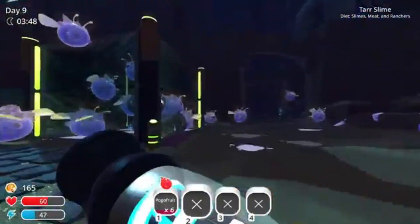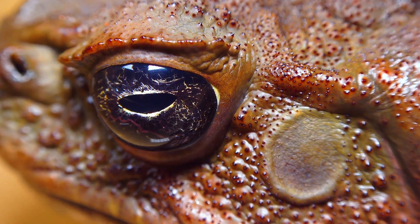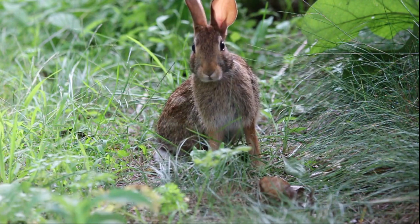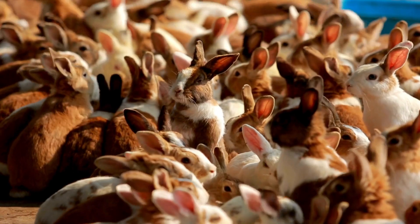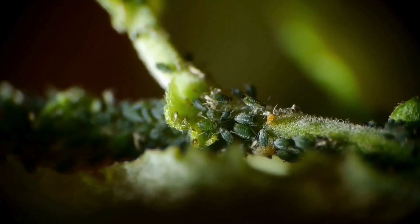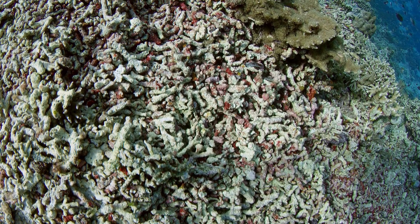We've seen this before — not in alien ecosystems, but in our own. Cane toads in Australia were introduced to control pests and ended up poisoning native predators. Zebra mussels spread through ballast water, clogged waterways, and overwhelmed native mussel populations. European rabbits were introduced to other areas for hunting and devastated vegetation and soil systems. Even fungal pathogens, like chytrid fungus in amphibians, have spread faster than nature can contain. These species share key traits: rapid reproduction, few or no predators, and an ability to outcompete or wipe out native species. They don't just live — they dominate. And in doing so, they dismantle the systems around them.